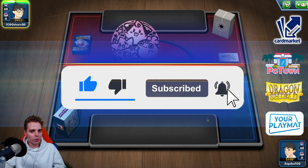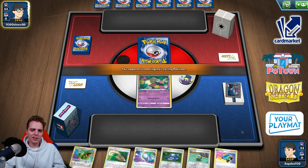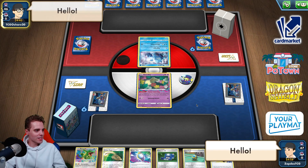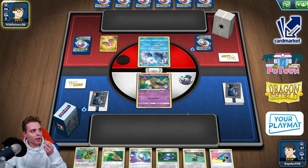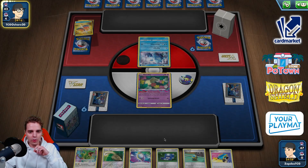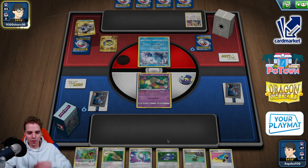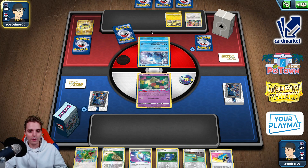We lose the coin flip — totally fine. We have Pokégear and access to more cards. We're up against Regis, which is a pretty bad matchup. This list isn't running quite enough to counter it. Regis go back and forth — we can KO with Rayquaza or Snorlax, but we need to be faster or trap a Regi and spread with Sableye. They have Triple Tracking Shoe on turn one — it's crazy.